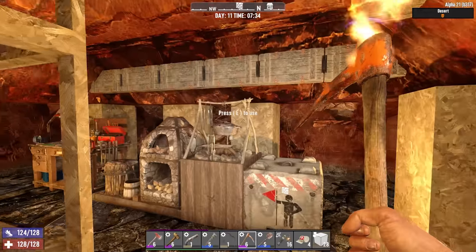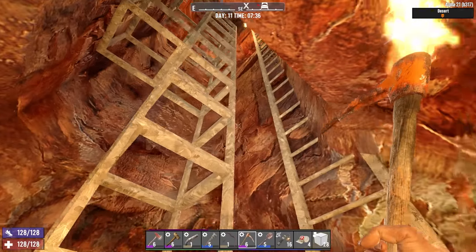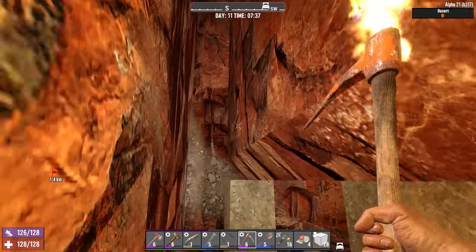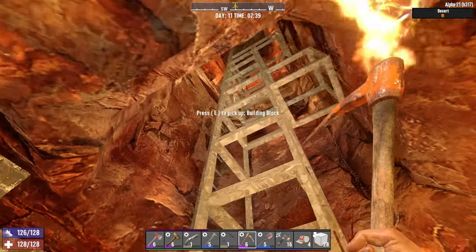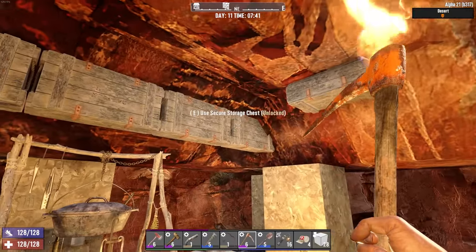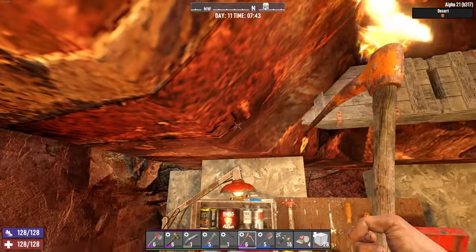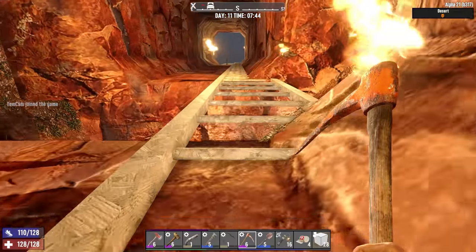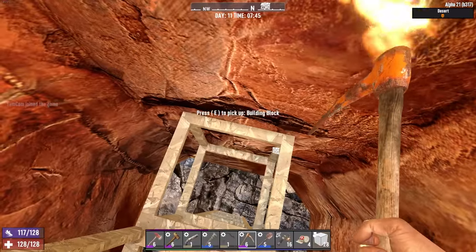Good morning everyone and welcome back! Here we have all these support pillars holding up this massive chunk of stone, and last night I finished carving this whole thing out on all four sides. So this is just floating here basically, and in a second we're going to collapse it all. But first we have to get our storages off of this shelf, and the workbenches might be providing some support. We're going to get everything moved into their final position right at this line here.